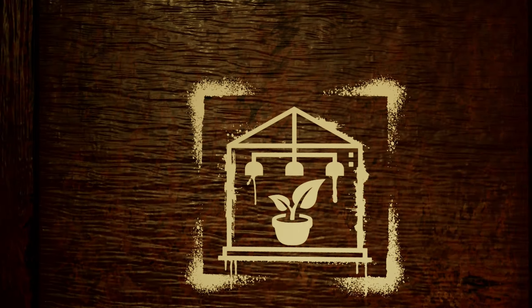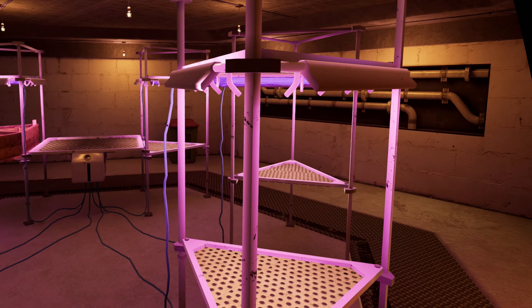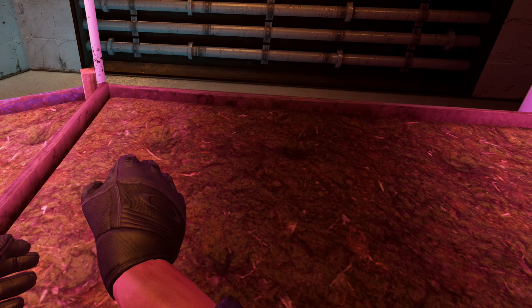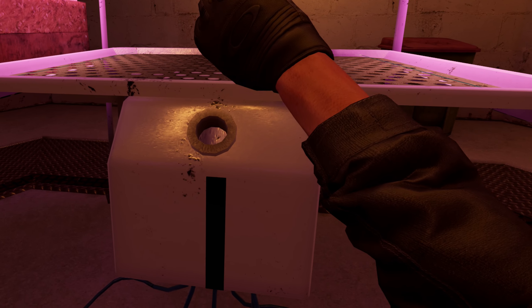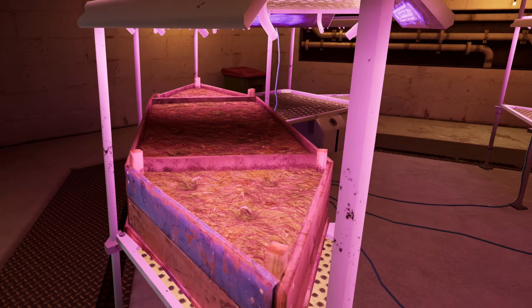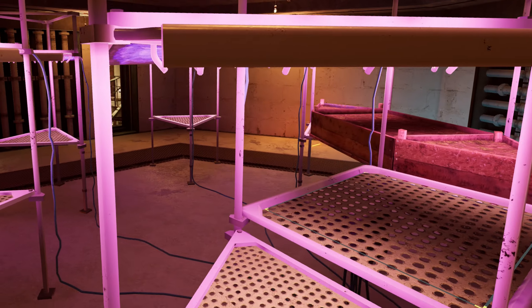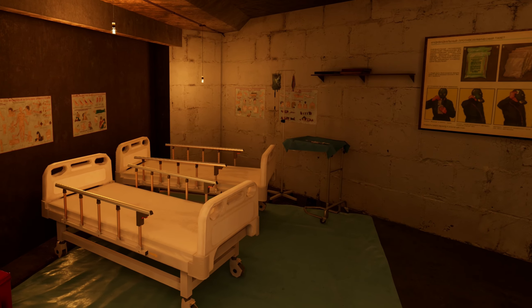Now we've got the nursery — believe it or not, you can grow plants here. You can buy seeds from the market and plant them in the soil. There's a water bed you fill with water bottles. Once the plants are fully grown, you can harvest them and turn the final product into NRS. For all you doctors who want to start a business selling NRS, this is for you.